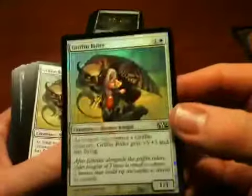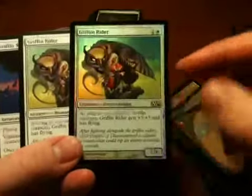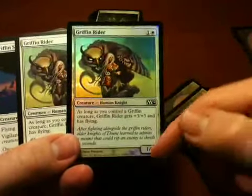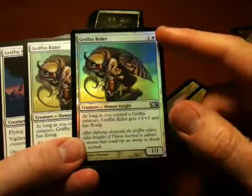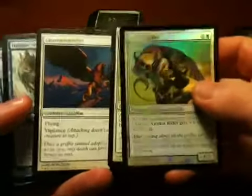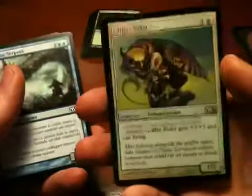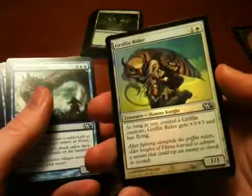Griffin Rider — this one is foil, which I'm supposed to be excited about. I also have a non-foil version. This is one of those cards that depends on having other types of cards in play to get an ability. 99% of the time, unless you have a whole bunch of Griffins in your deck, this is going to be just a really expensive 1-for-1 card. And if you have the Griffin Sentinel in play, it gets the ability. But I don't like having to build my deck around a particular type of creature. I'd rather just have creatures that stand alone and have their own abilities regardless of what else is in play.